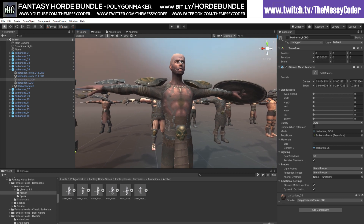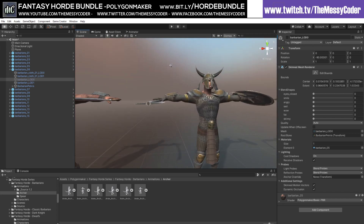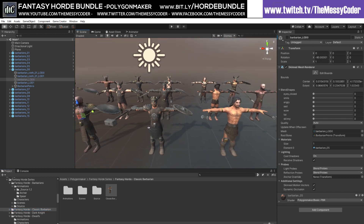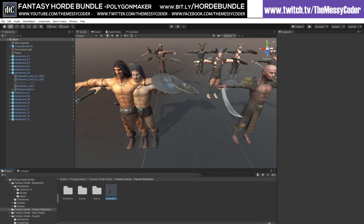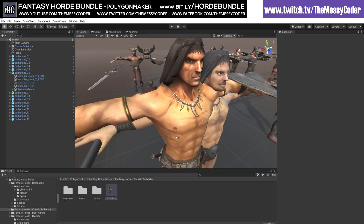This is the fantasy horde pack, so there's a fantasy element to this. And with all these different barbarians, which are nailed, you also get the classic barbarian. If I drop him in next to this fellow, you can see the size difference between the classic — he's a proper Conan barbarian.